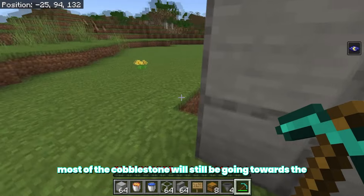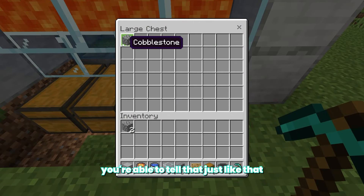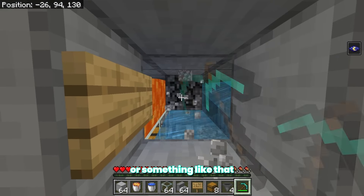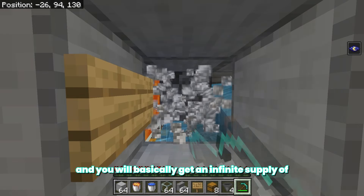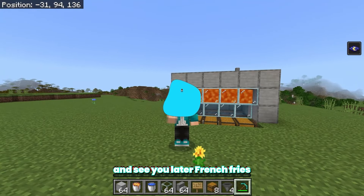If we go to this chest over here you can tell that we already have some cobblestone. Essentially you could set up an auto clicker or something like that to make this run forever and you will basically get an infinite supply of cobblestone. If you found this tutorial helpful make sure to leave a like and subscribe — see you later!